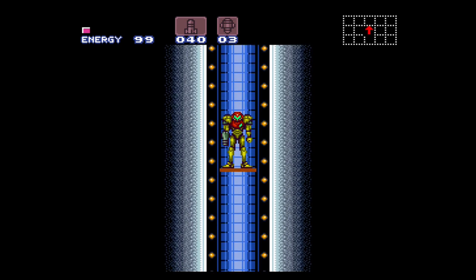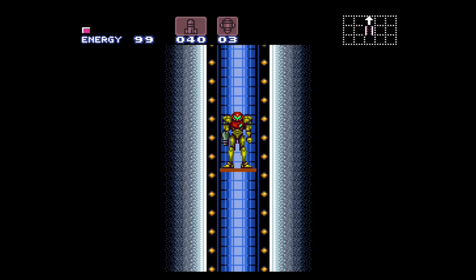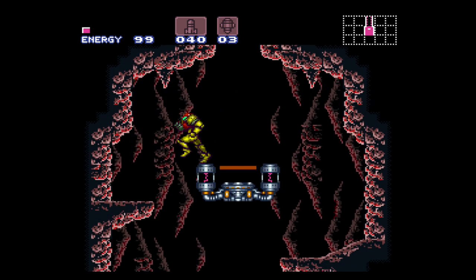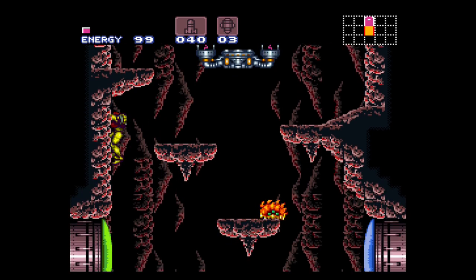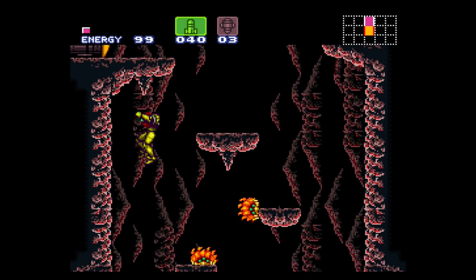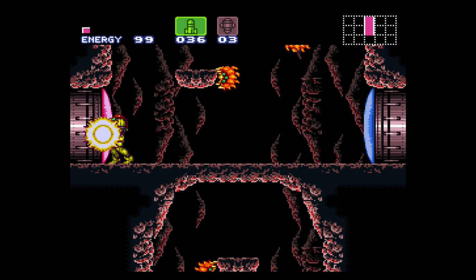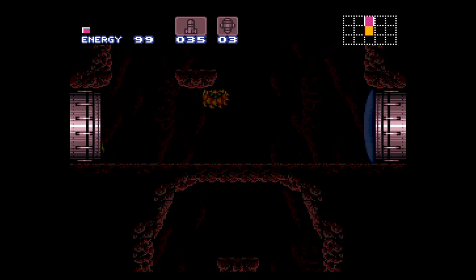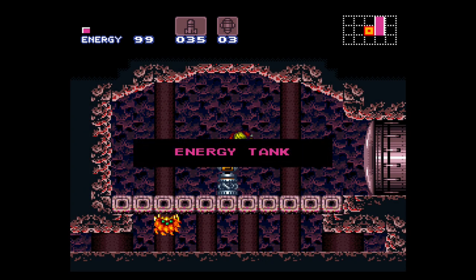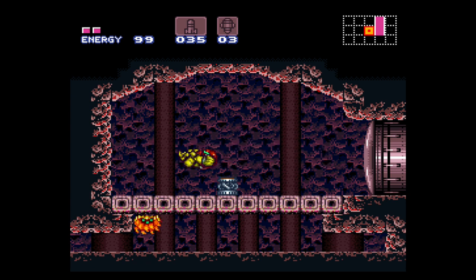Believe it or not, we are nowhere near ready to face this area, however there are some things we can pick up here. Welcome to Norfair, Ridley's lair. We're going to go down and come across a red door. There are three very important items here: the first one right under our nose is our second energy tank. There's also a missile pack here, and then there's a big item for our suit.